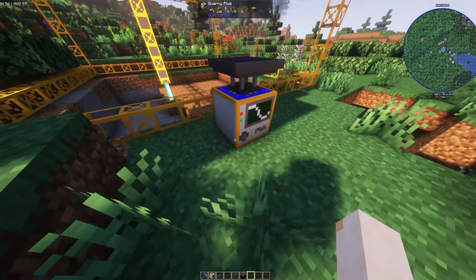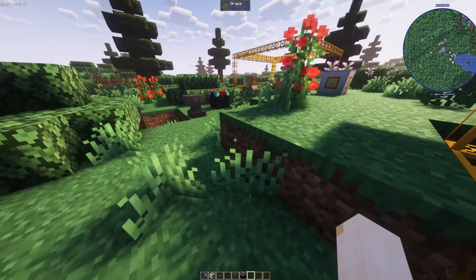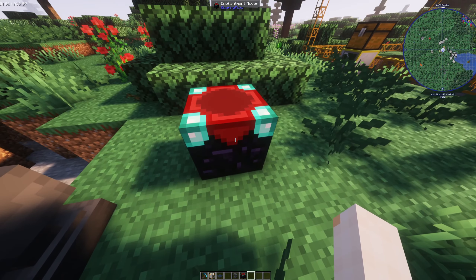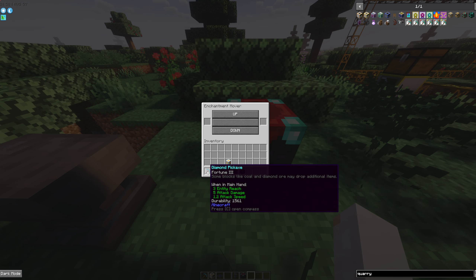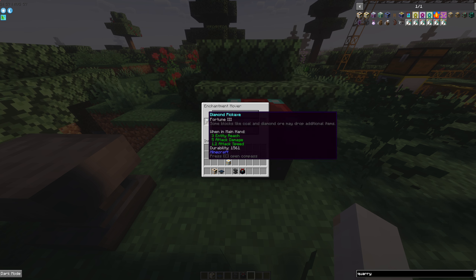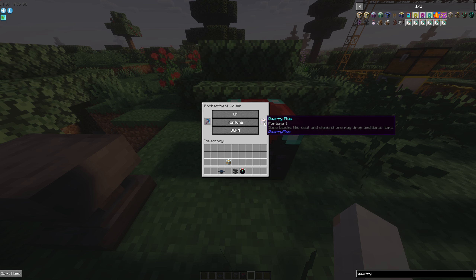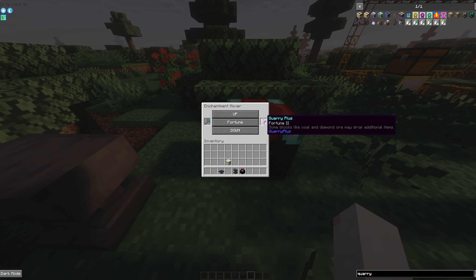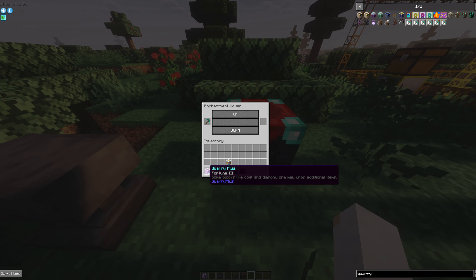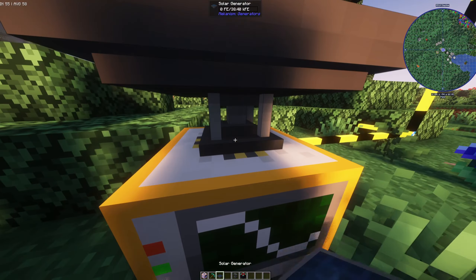Just like other tools in the game, you can actually enchant the Quarry Plus — so it's faster, has unbreaking, fortune, silk touch, whatever you might need. If you want stone, silk touch might be a good option. To do this, come over to a tool called the Enchantment Mover, which you can also make in the Workbench Plus. Open it up, place an item that already has the enchant — this one has Fortune 3. Place it in, then put your quarry plus next to it and click which enchantment you want. You can see now the quarry has Fortune, and it's taken one level from the source item. You can add more levels the same way.